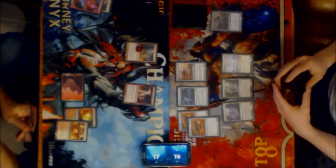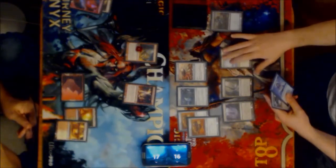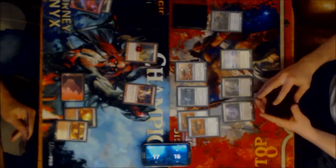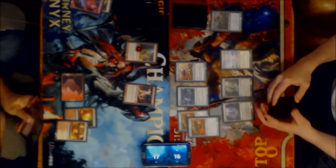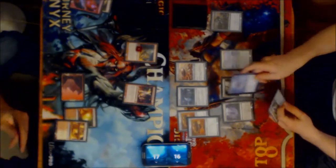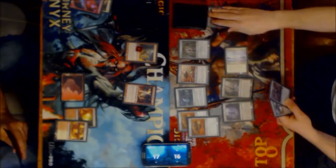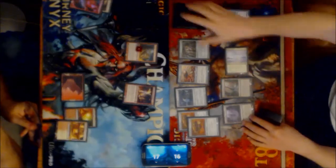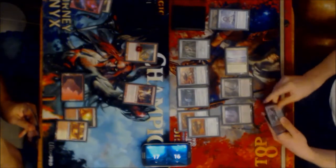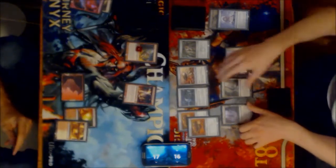Then I drew a Thoughtcast. I was debating whether it made sense to cast it here as I drew a land or an Opal. Another tricky spot — if I crack the Vault Skirge, this turn is horrible again. I would have won this turn if I just went for it; just a safer route, and not just safer — simply a better plan. So I did hit the Mox Opal, which made it like yeah, sure, I could put him to six poison here. I took two extra damage from Mox Opal — realized that later. No idea why I didn't see that.